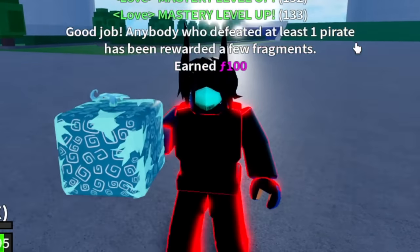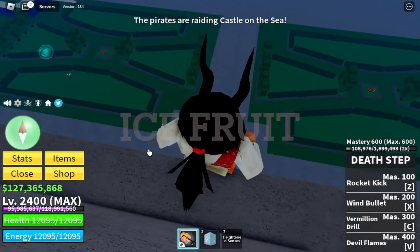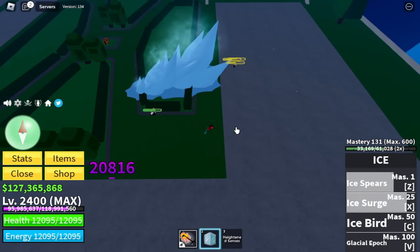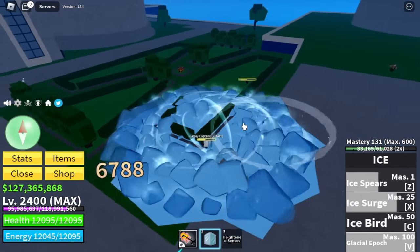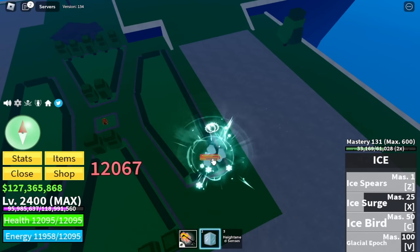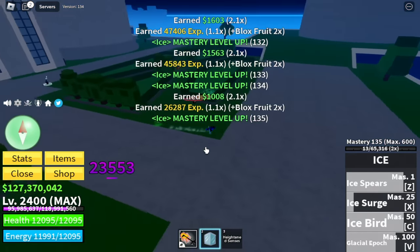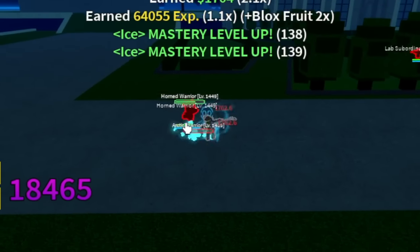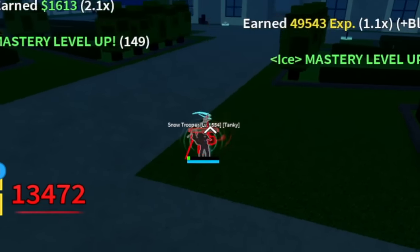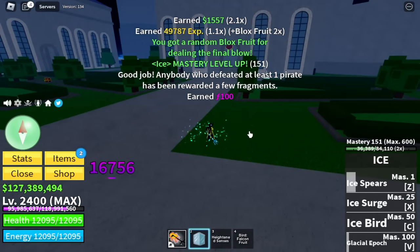Not bad guys, we got the Ice Fruit! One good thing: it is Logia Effect, it has good skills — aside from Ice Surge, we also have the V skill Glacial Epoch, and let's not forget the Ice Bird which can stun the enemy. The best thing is it has M1 left clicks just like the Light Fruit. So we're gonna defeat them with the M1.